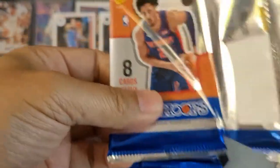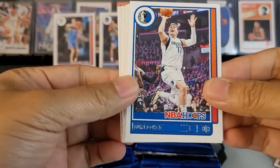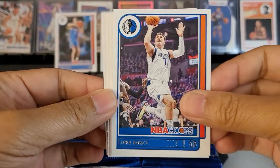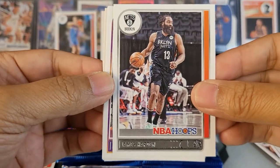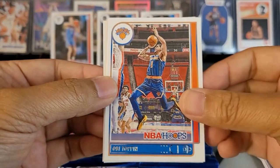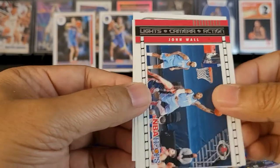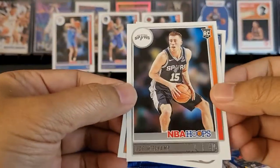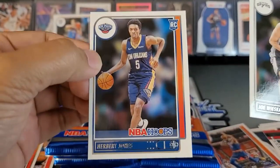Let's get into our next pack — there's a ton of cards. Of course if anyone is looking for these singles, hit me up — I'd be more than happy to help people complete their sets. We got Luka, we got James Harden, no longer with the Nets. Kendrick Nunn, Laurie Obi. We got a nice John Wall insert. Rookies are Joe Wiskamp and Herbert Jones.